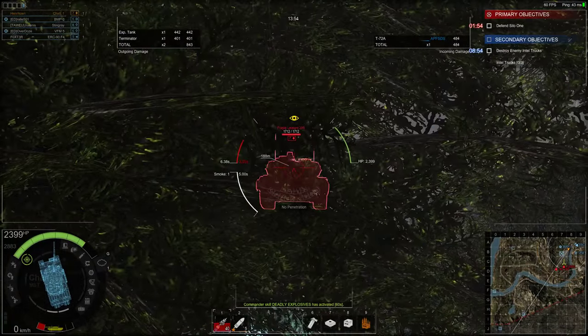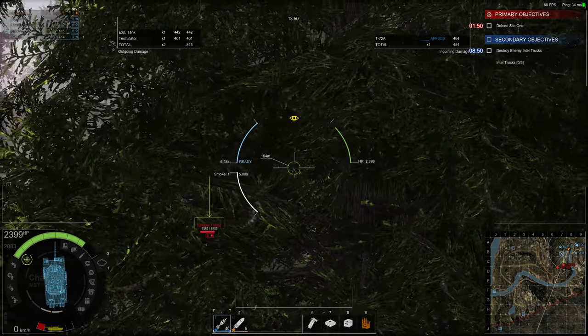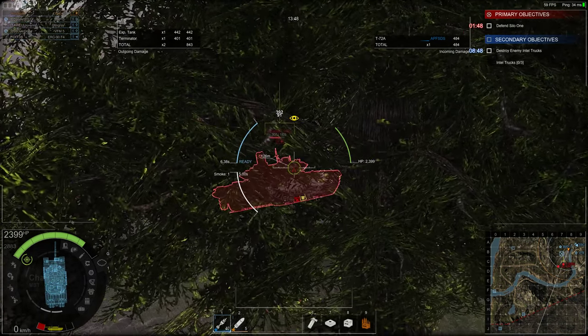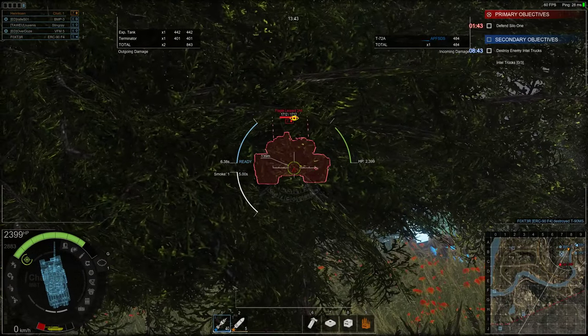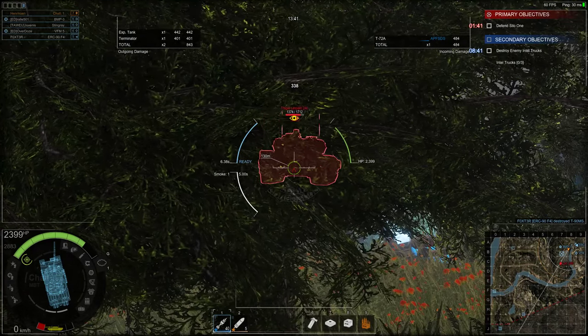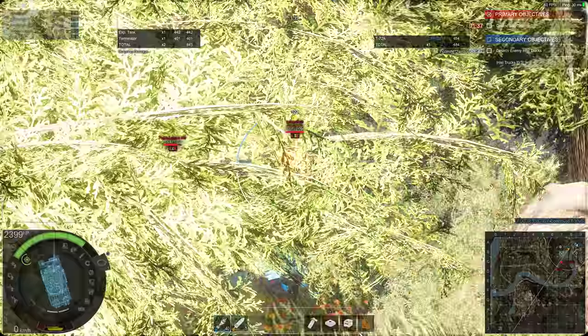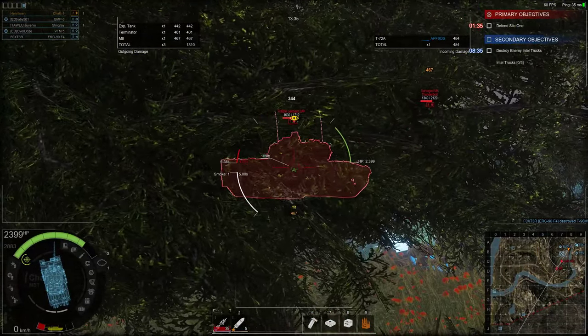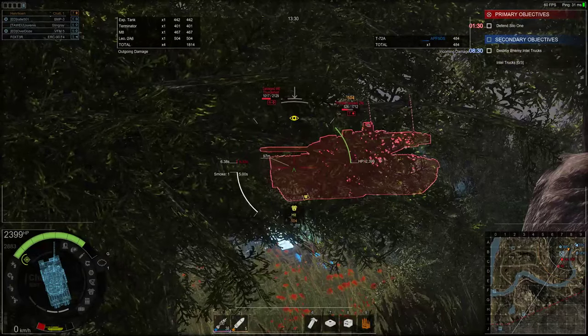The difference in protection between frontal armor and side armor on a modern main battle tank is so great. There's a Leopard 2 — there's nowhere I can penetrate this guy, maybe his driver's hatch. So instead I'll take a shot at the light tank beside him, and sure enough he gives me the side.